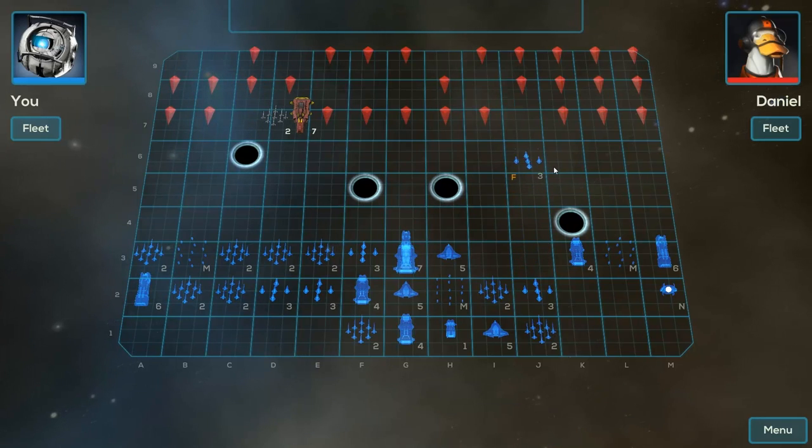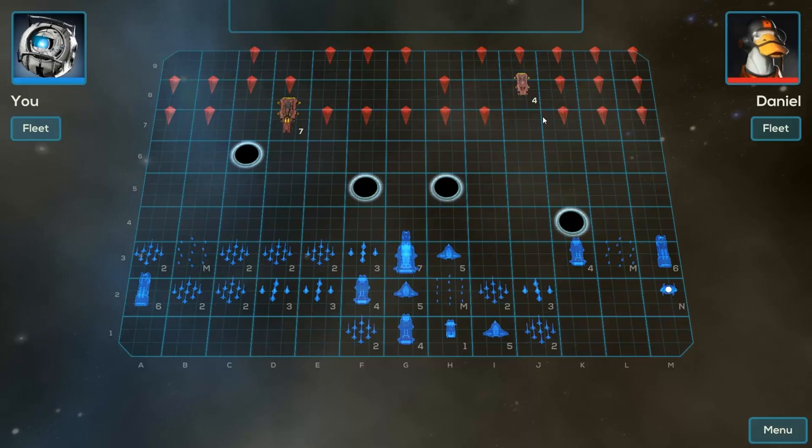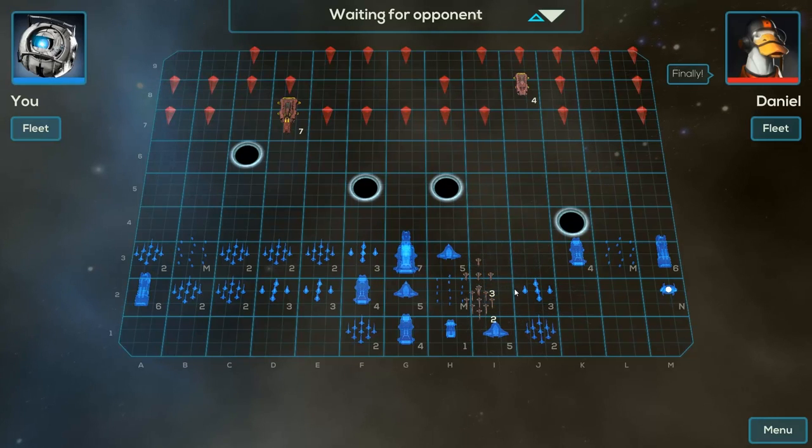I'm gonna actually try and move there. What is this ship? Ah, that's a carrier. I could have had it if I moved this up as well after. I don't think I've done myself any favors with what I've just done there. You gonna do the exact same thing? Yes, you are.